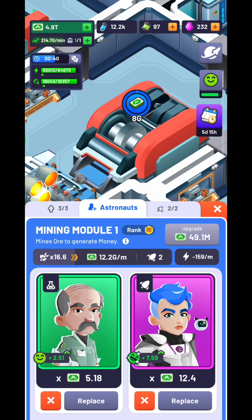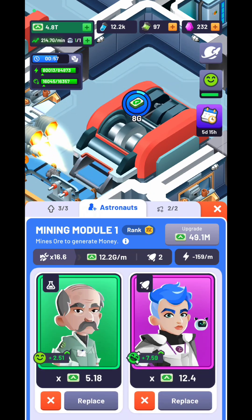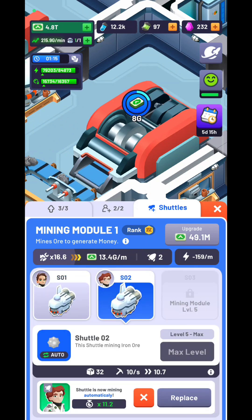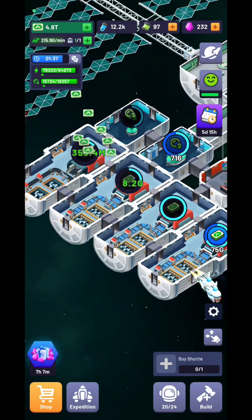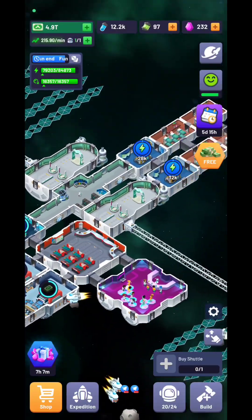For each mining module you'll also have the possibility to place astronauts, but also engineers and chemists. You'll unlock new shuttles that you can place in the mining module and send out to bring you more and more income. It's not a hard game — simple and nice if you're a fan of space station games.